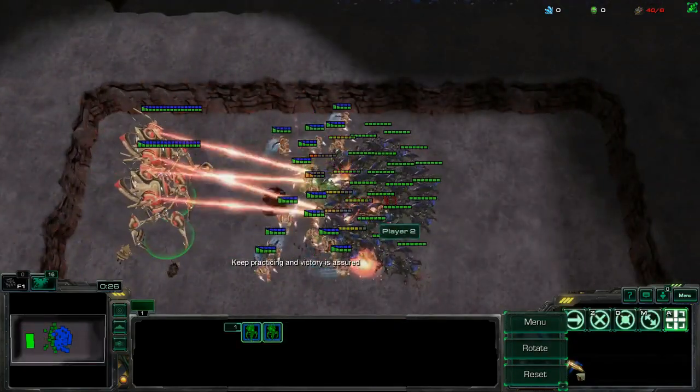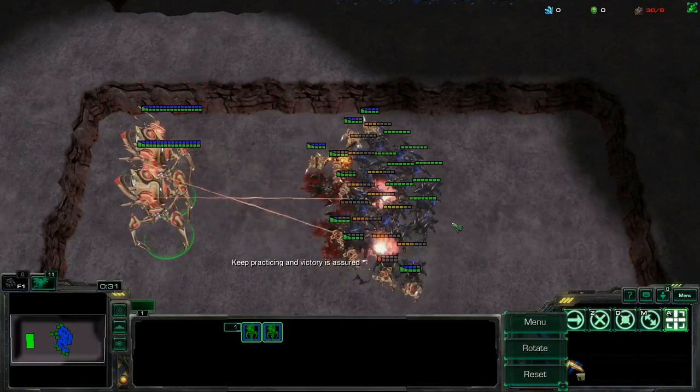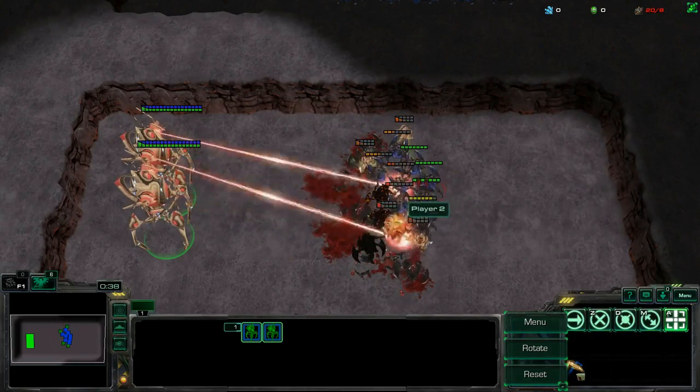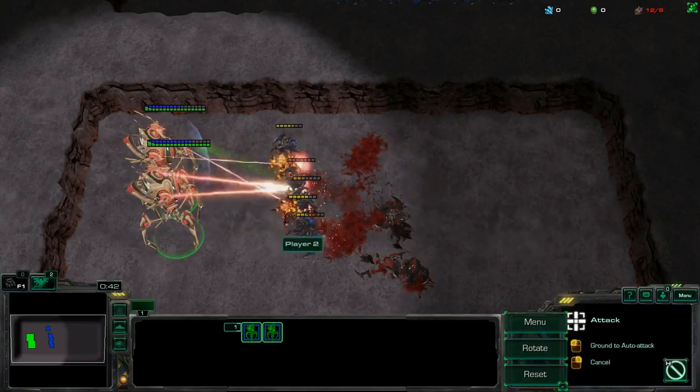However, if you target fire the center of the roaches with your Colossi to maximize the amount of damage dealt with each attack, then you can allow your units to win the fight. The Colossi deal much more damage than before, and this allows you to win barely after all the Zealots have died.